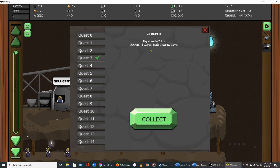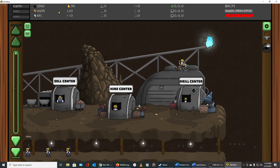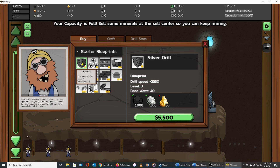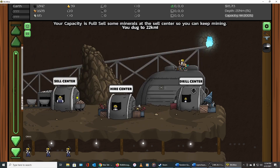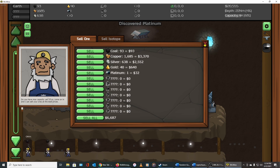Heading up to achievements — we got 'Dig down to 20 kilometers' and a $10,000 basic treasure chest, which gives us a six-minute time lapse. Then a message: 'Your capacity is full, get some minerals out of there.' We need more gold but don't need the copper, so we can sell all the copper and hopefully collect another 11 gold before our capacity fills up. We discovered platinum — we found another metal!